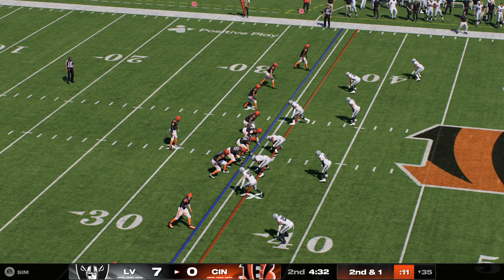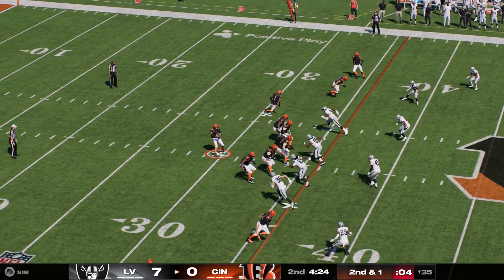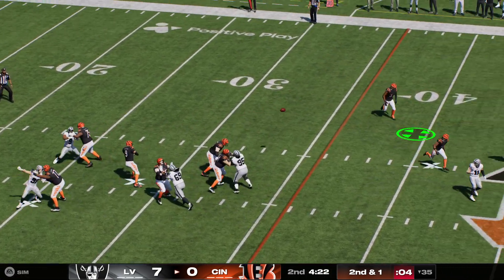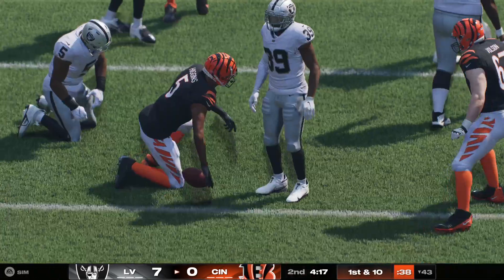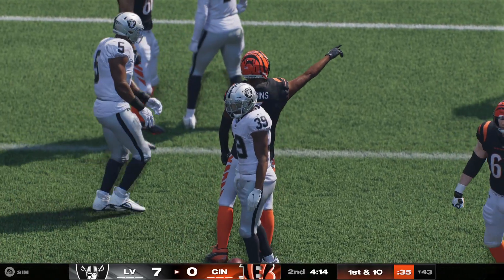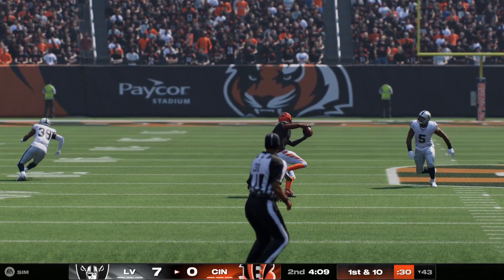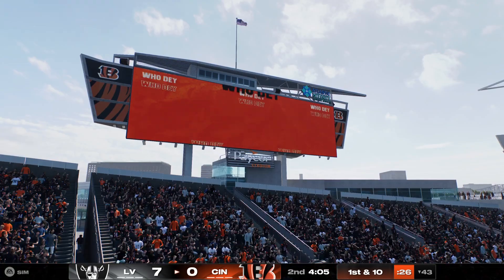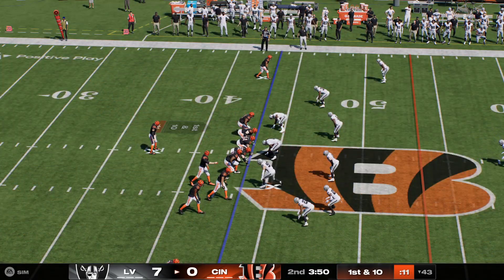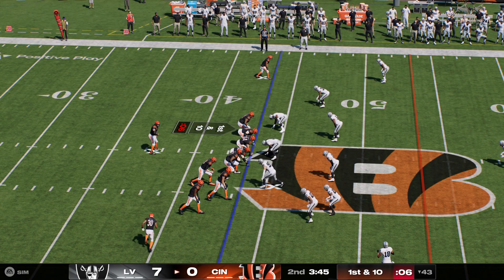Second and a yard. They bring Chase in motion. Burrow here on second down — that one taken in by Tee Higgins, and that's going to be a first down, a pickup of nine. Really nice job to move the chains early in this drive, but as they approach midfield, continue to keep your foot on the gas. Don't get conservative, don't start sitting on the ball — cross midfield and go. Anytime you find yourself in your opponent's side of the field, you have to be thinking points.